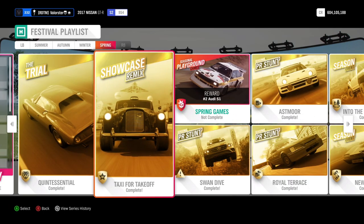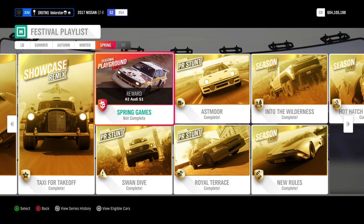The showcase is a rear-wheel-drive taxi. I didn't have much problems with it, but it doesn't steer very well so you have to go off throttle before the corner otherwise it won't steer. For the playgrounds we need a manufacturer Audi at A800.